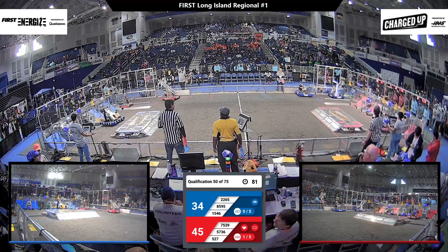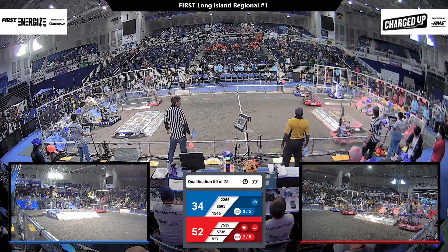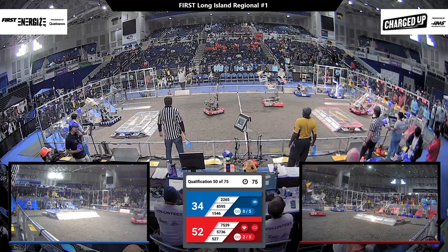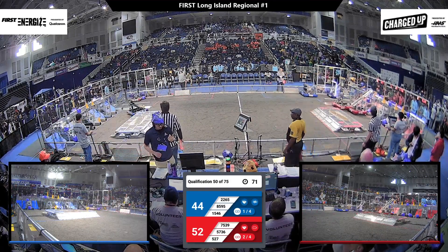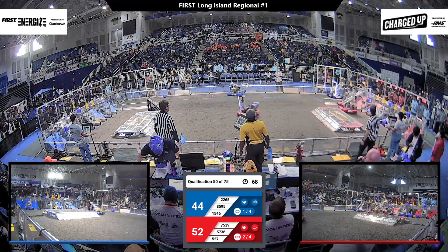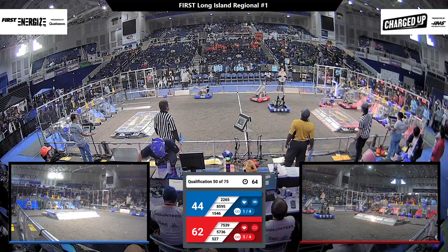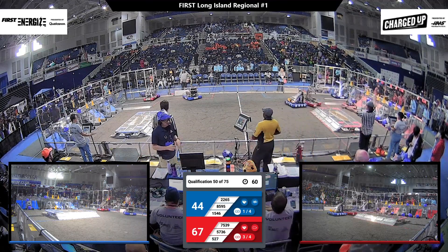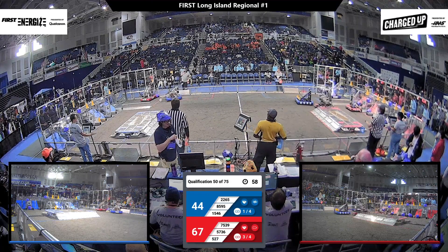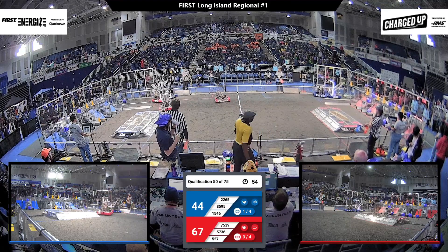Kingsmen now at two. Business is picking up for the Red Alliance, bouncing all over the field, trying to score more pieces in their nodes on their power grid. You can see the lights in front of their player station indicating that they're getting closer to getting full power on that grid. The more three in a row they get, the more they are able to increase their score.